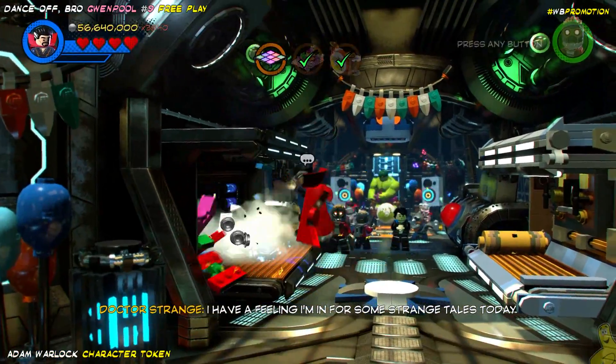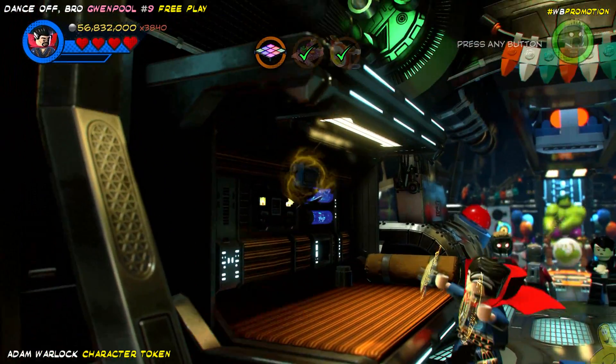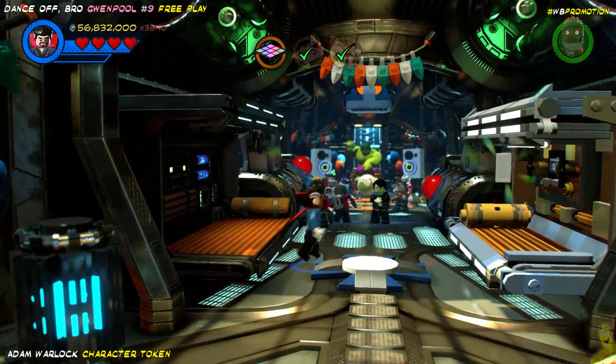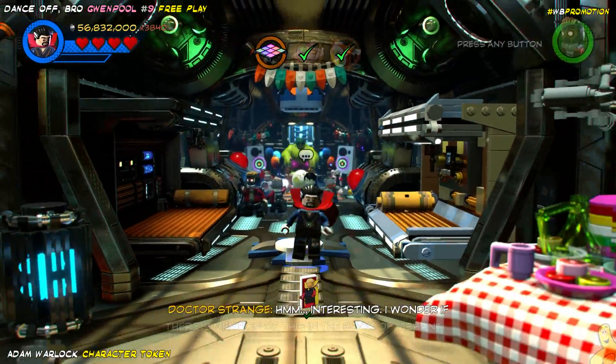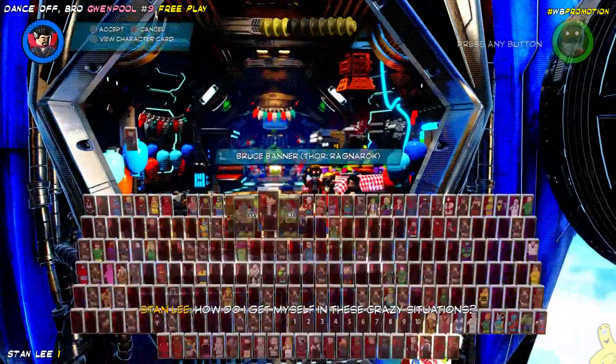Remember the beds and the presents? Smash them on the left side and use somebody like Doctor Strange to use telekinesis to Leviosa that tape over into the tape player. Make sure you collect your character token there for — Adam, what's his name? I don't remember.